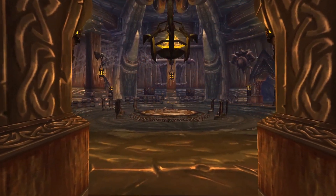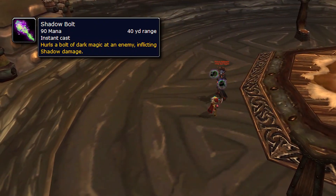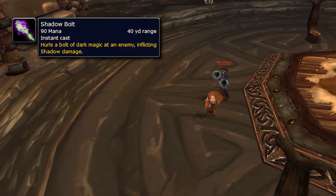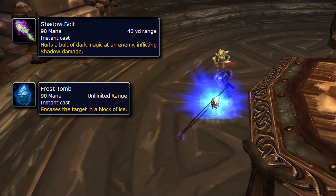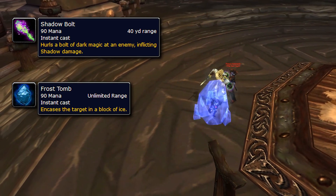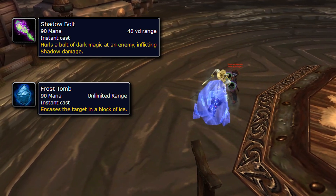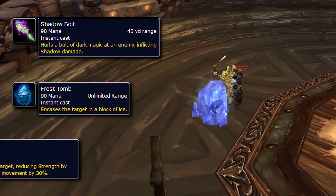Once we get past all that trash, the first boss you'll encounter is Prince Keleseth. He has three abilities: he'll cast Shadow Bolt at a player dealing a good amount of damage, and his main ability is Frost Tomb. Frost Tomb encases a random party member for 20 seconds and inflicts damage every second. You can free the encased player by attacking and breaking the Frost Tomb.